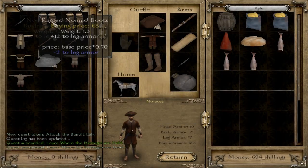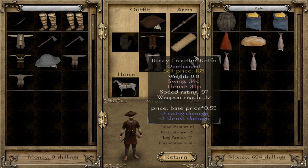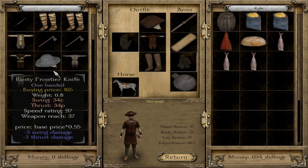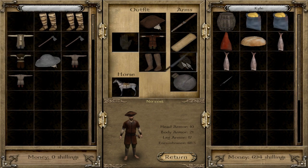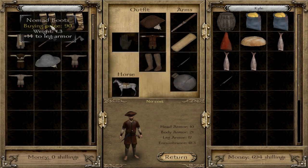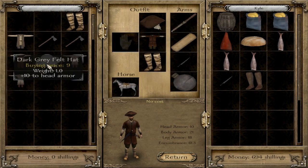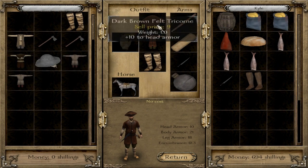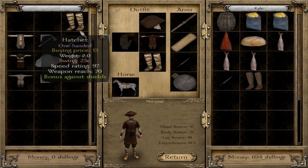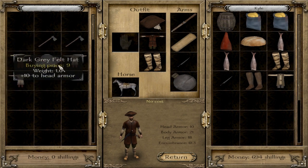We got a frontier knife from the loot — we have a rusty frontier knife right now, so we'll exchange it for a nice new shiny frontier knife. We have nomad boots too — those are nice. And there's a different hat option. We'll take a couple of these things to sell. We don't really want to go below 10 shillings, so we'll take just a bit.